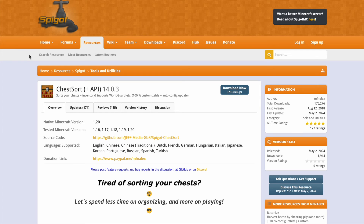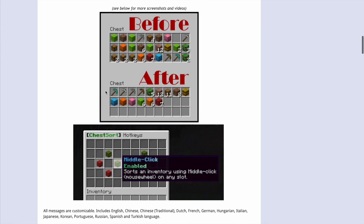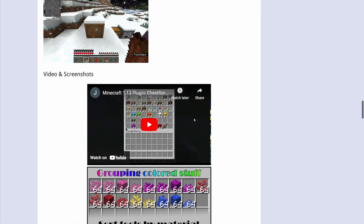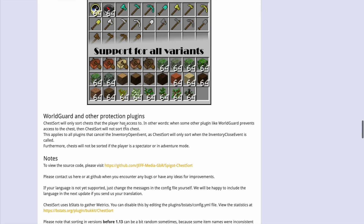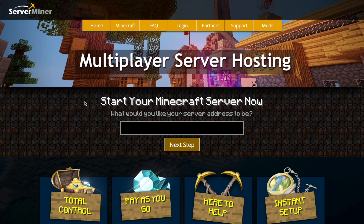Here we are on the Spigot page — you can see it's updated from 1.16 to 1.20 and there's plenty of good information here with some nice GUIs. That is the plugin in a nutshell, but if you need a server to host it on, check out serverminer.com for the best and cheapest hosting around. That's it for me — subscribe, like, comment, and I'll see you next time.